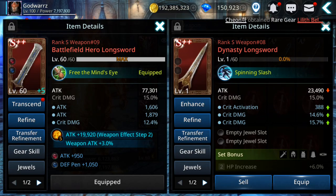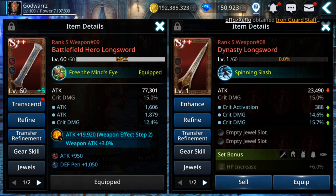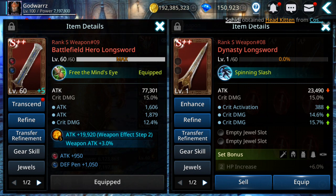Hello guys, welcome back to Darkness Rises tips and tricks. Today I'm going to test the best weapon skills for Berserker, Warrior, and Archer. I have both weapon skills for all three classes. I'm going to test them out and decide which one is better for each, and from all three, which one is the best overall.